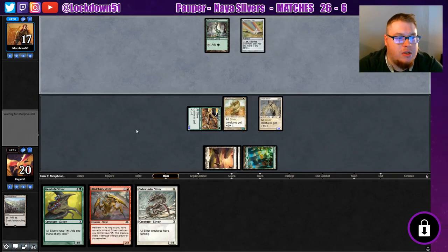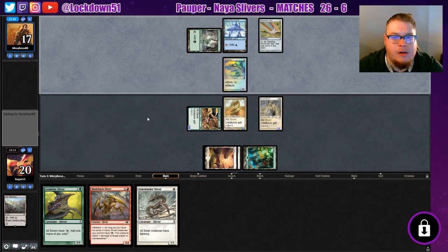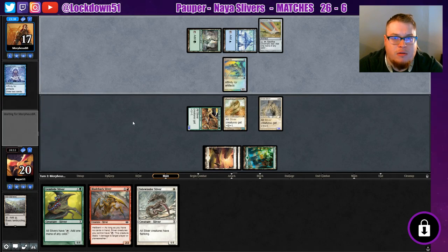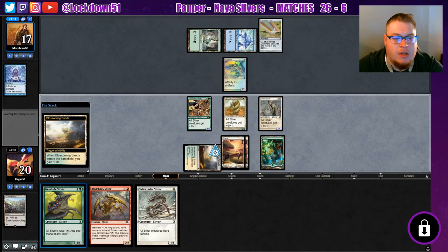We can get our hand empty next turn if we want, but I think I'm just going to opt to keep swinging in. Is this just Affinity now with like green or something? Do they play green in Affinity? I guess they do. Well, we can attack into that. Thoughtcast — alright. Should be able to throw down another Frog Might here if they draw into it, I guess not. Blossoming, let's get that out.